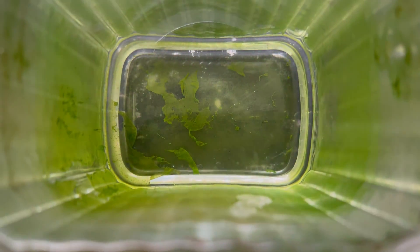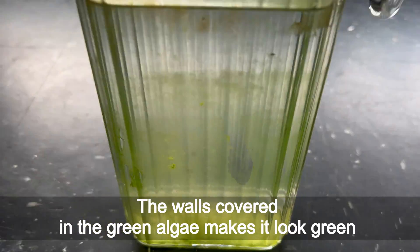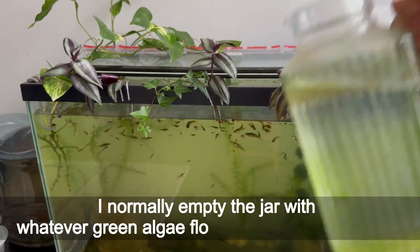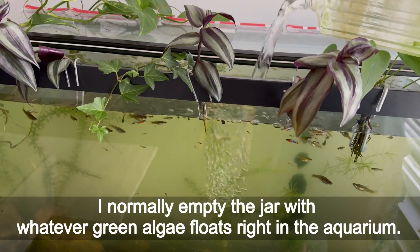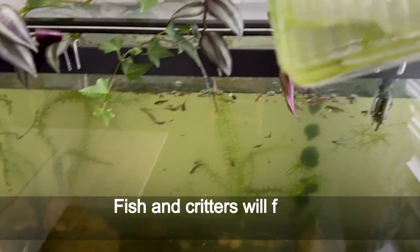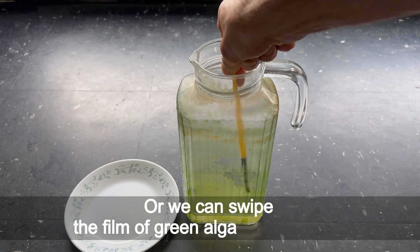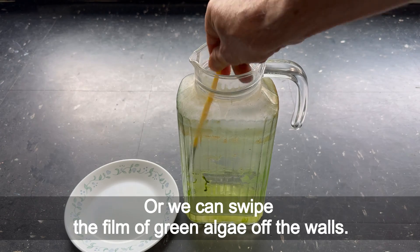The water is crystal clear. The walls covered in green algae make it look green. I normally empty the jar with wherever green algae floats right into the aquarium. Fish and creatures will find the algae and eat it at their leisure. Or we can swipe the film of green algae off the walls.